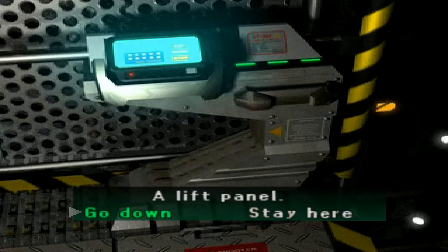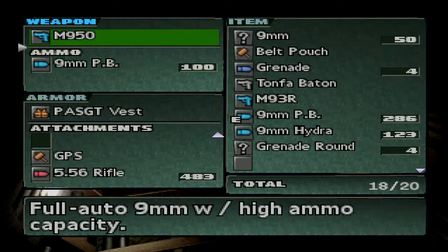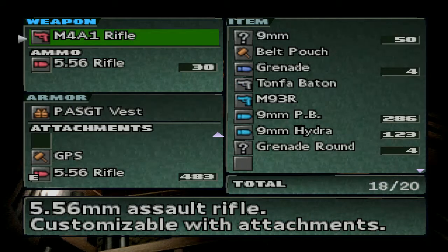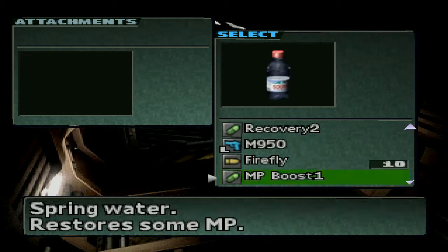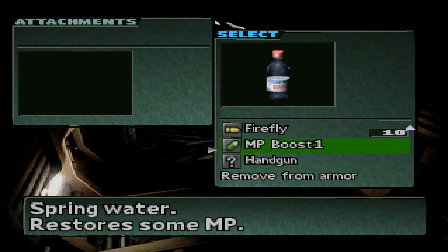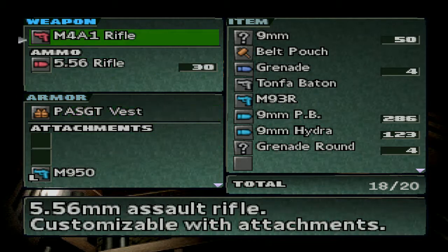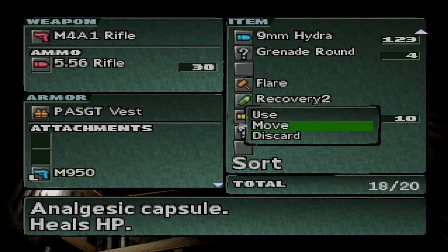Let's go down the lift and then change back to my regular gun. I'm out of healing items — oh no, I got one right there.